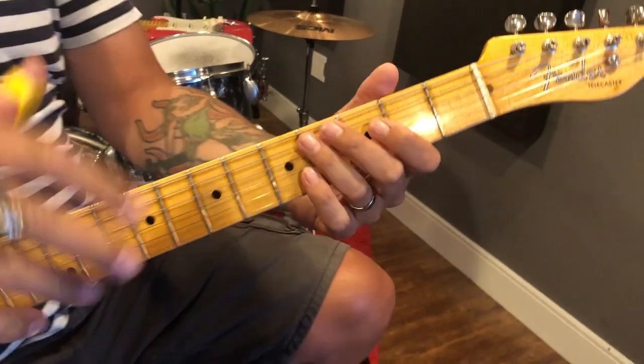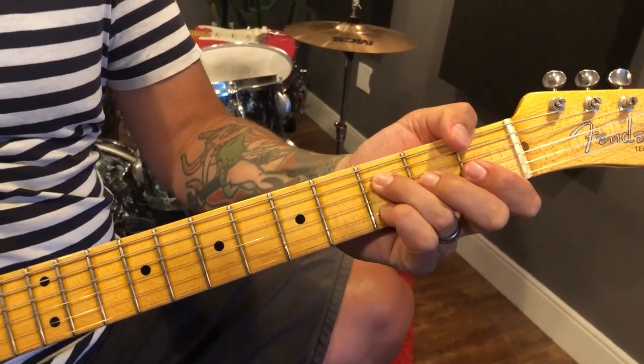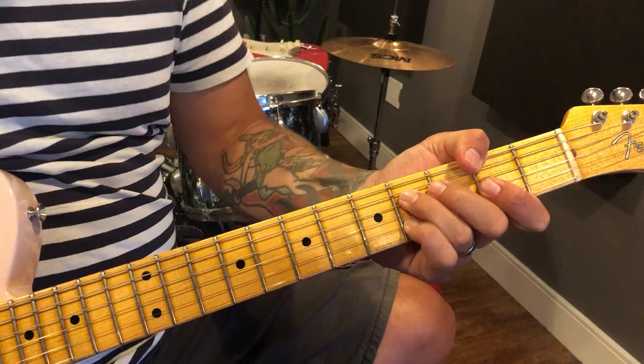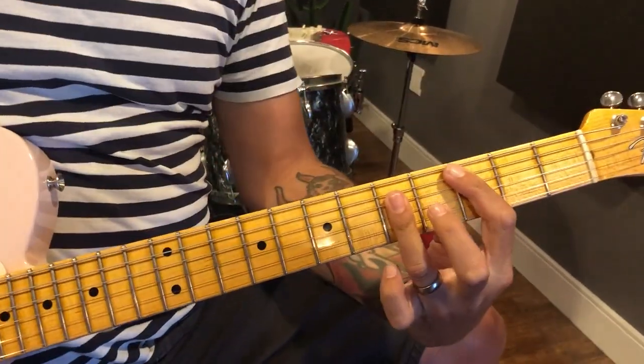Okay, so what I'm going to do is slow that down. That part. So — F. Yeah, F6. I'm going to the F sharp diminished. That's a hard one. C major slash G. Otherwise, it would look like that.